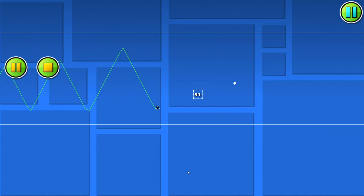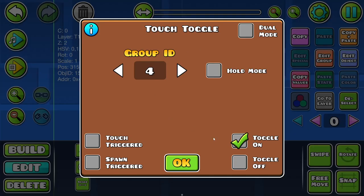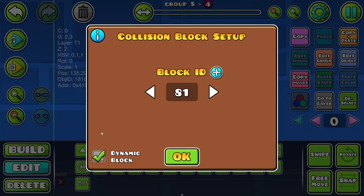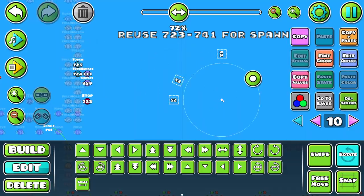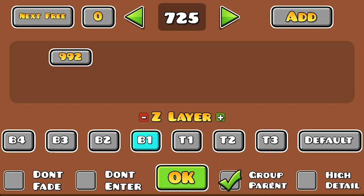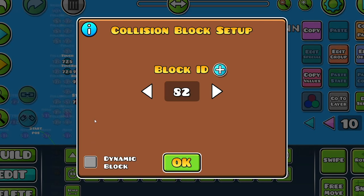All I do is spin this collision block around a center point every time the player clicks, using a touch trigger. Then, using a stop trigger, I stop this rotation every time the player lets go. Also, make sure this collision block is set to dynamic block, because you just have to do that if it moves at all.